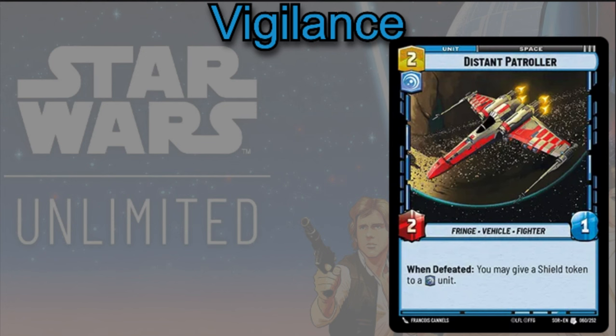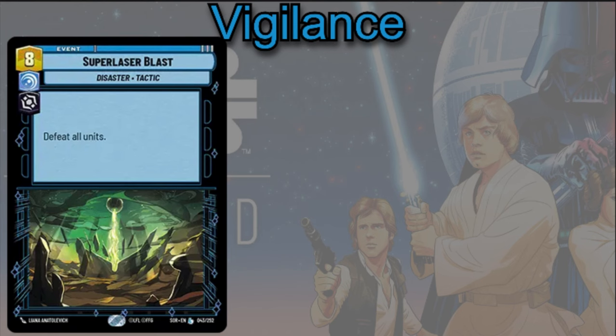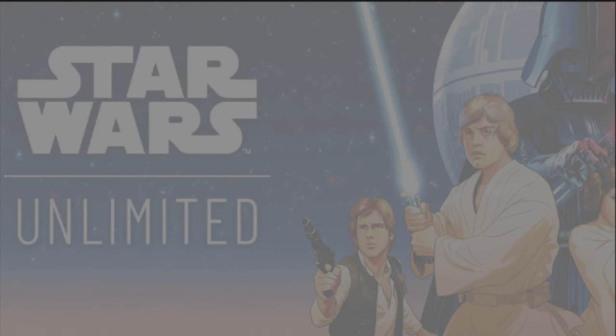For Vigilance events, take a look at the Super Laser Blast — eight cost, defeat all units. Not only are you playing a lot of units that are fine with being defeated, but sometimes if you're defeating your own units constantly, you can fall behind on the unit game very quickly. You can have a lot of units on board and just wipe the board completely clear of all your opponent's units to hopefully make a comeback.